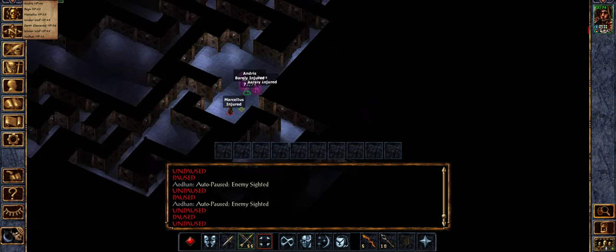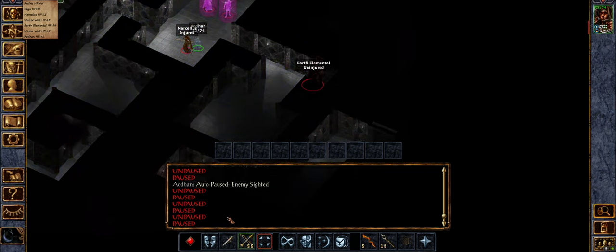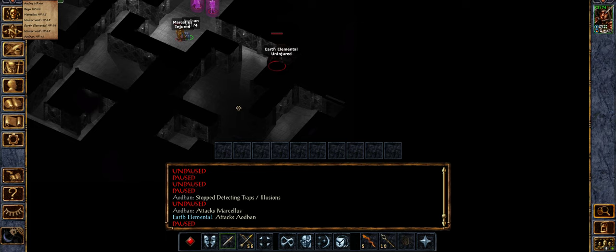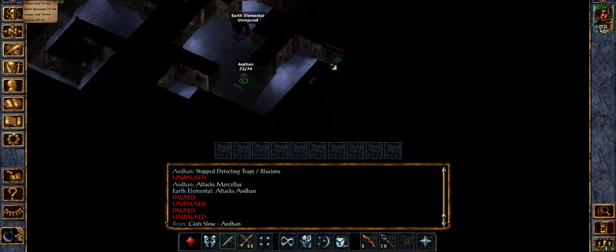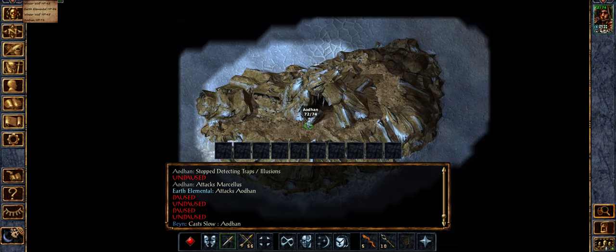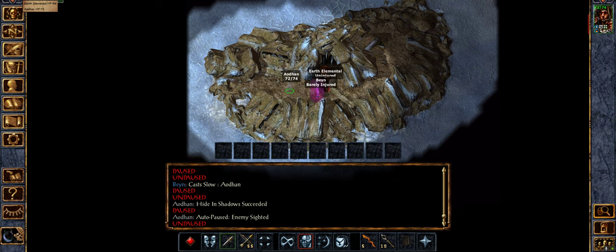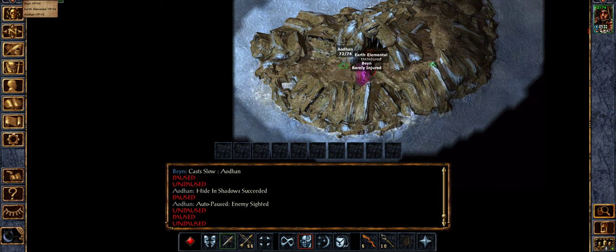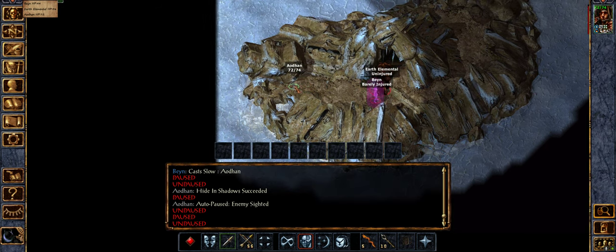I think that Earth Elemental I'm just going to have to evade it — and we're pretty fast. I can take out one mage with a good backstab here, I think. He's trying to slow me — I outrun the spell. There's the Earth Elemental. There's Bane. And they've blocked the entrance because the Earth Elemental is huge. We are in trouble.